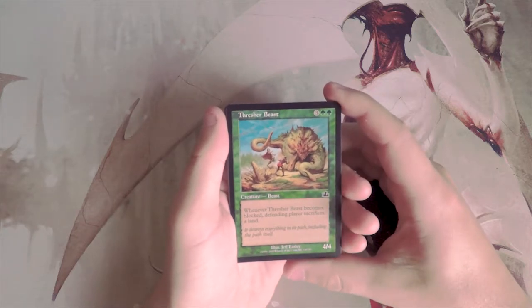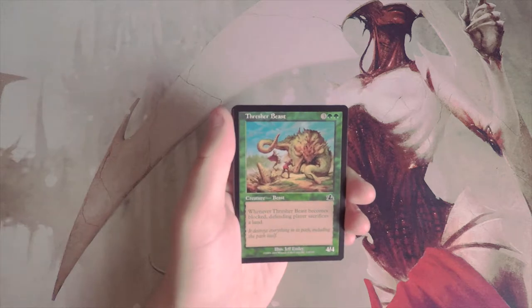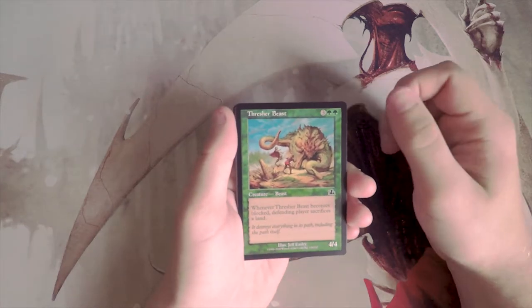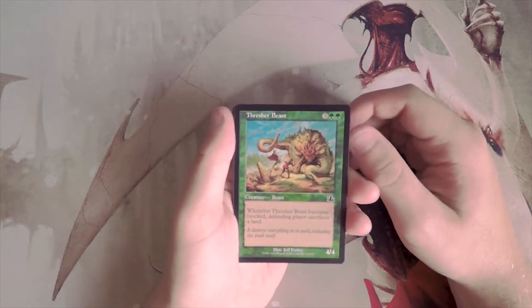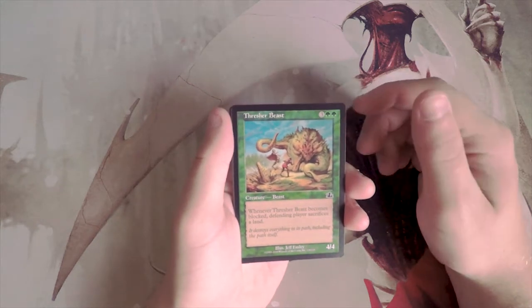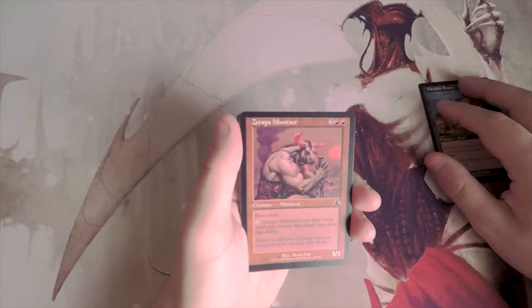Our first card is Thresher Beast — a 4/4 for five mana. When it becomes blocked, the defending player sacrifices a land. Honestly not a bad common. It's a little understated at five mana, but making your opponent sacrifice a land is somewhat useful.